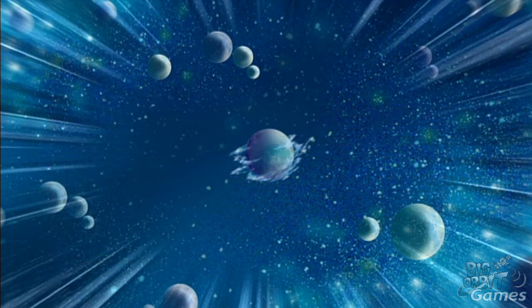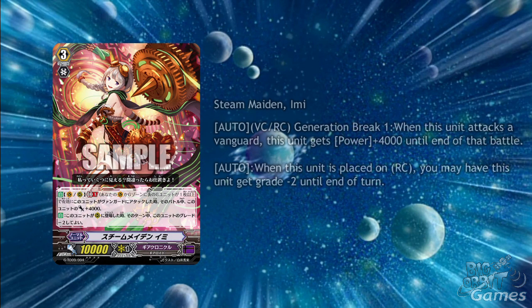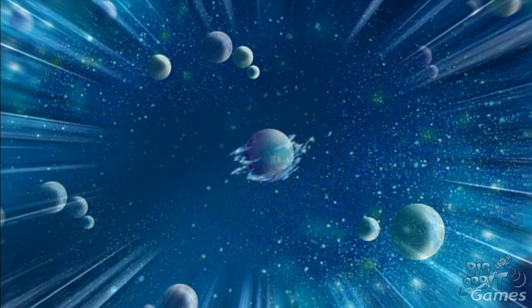Lastly for the trial deck cards shown this week, we have Steam Maiden Emi. She has an auto on vanguard circle and rear-guard circle with generation break 1: when this unit attacks the vanguard, she gets plus 4000 power until end of battle. She also has an auto when placed on rear-guard circle — you may have her get grade minus 2 until end of turn, primarily to time leap her into a good grade 2 the turn she comes out. However, she's only a backup boss in a trial deck with 10,000 power, so she probably won't see much play competitively.